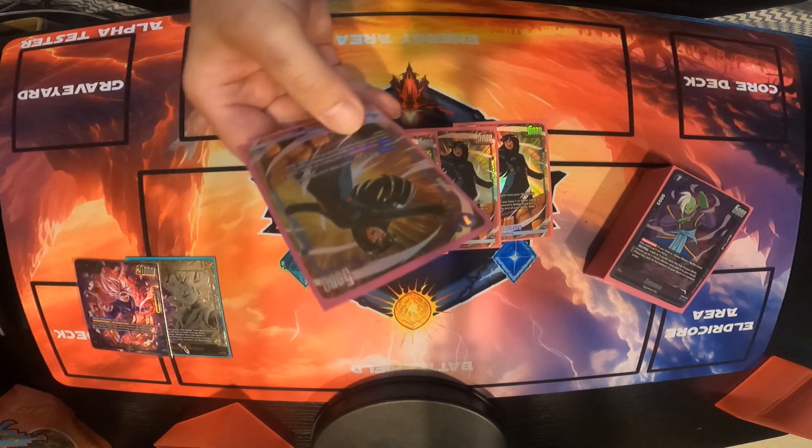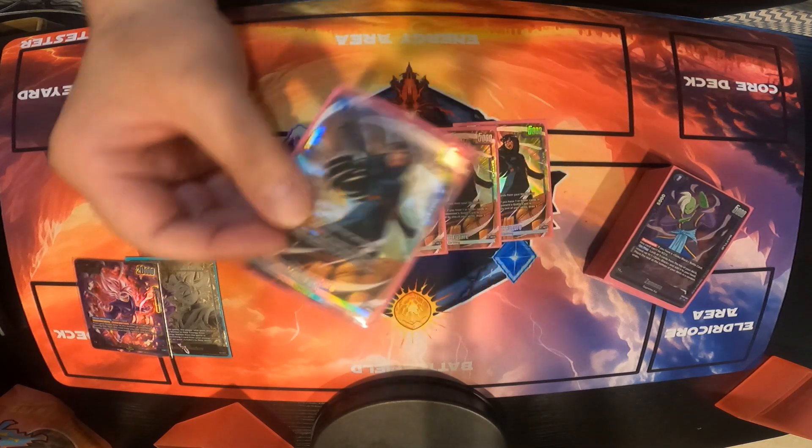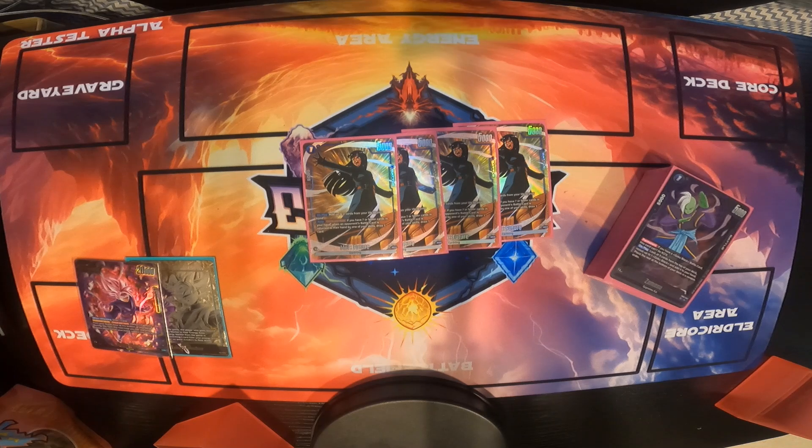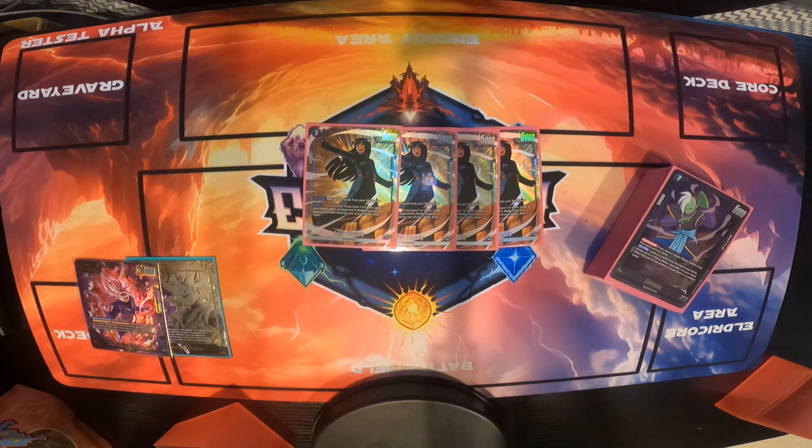Mai has the on-play effect: look at 2 life cards from your life to your hand. So she is able to get you down from 8 to 6 right away if you're able to get her first or second. That's probably the first move I do — play her, get down to 6, then maybe next turn go down to 5 or 4, depending on the matchup.